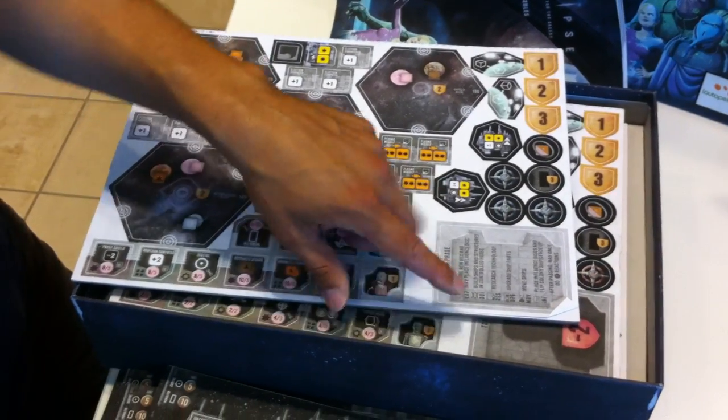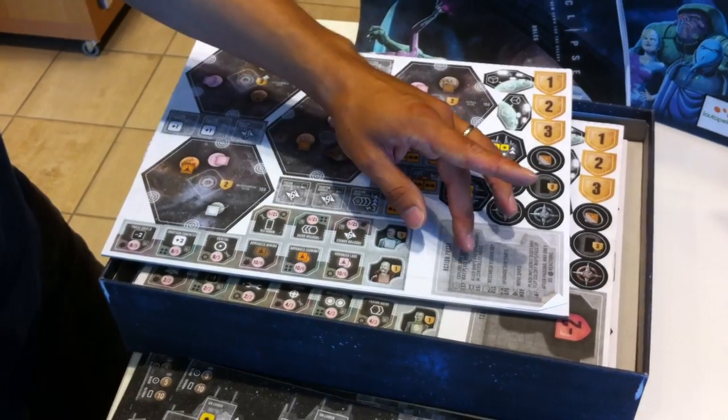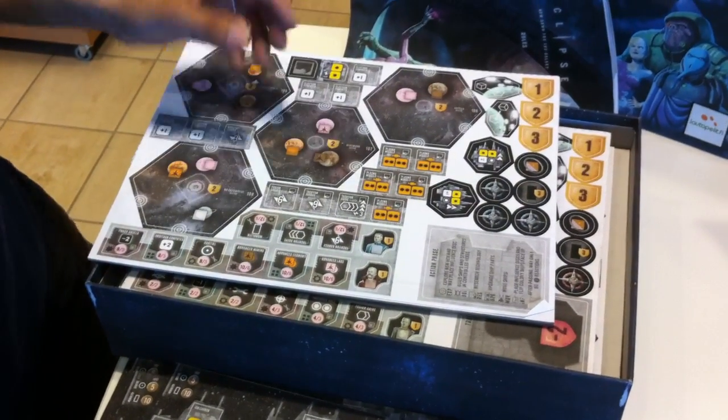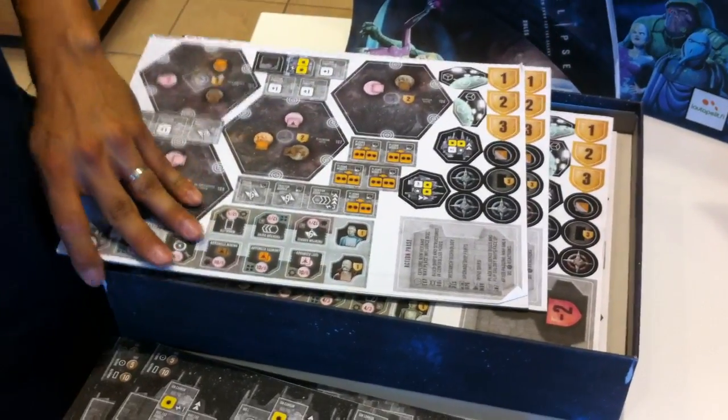These are the reputation ships that you get from combat. Each player takes one of these action face counters and they show you what you can do in the game. And when you pass, you turn it upside down. The other side of the punch boards will be like this.